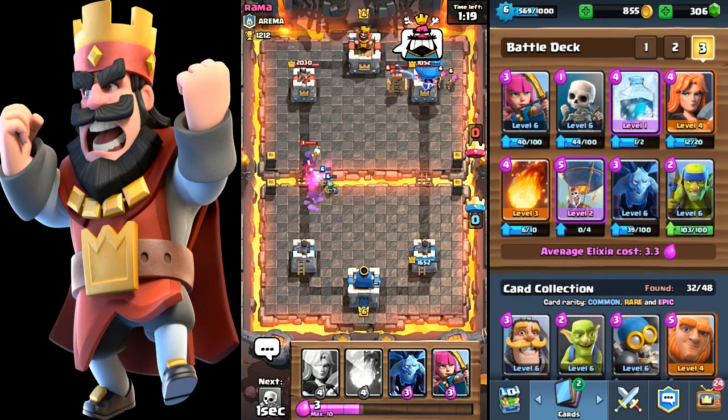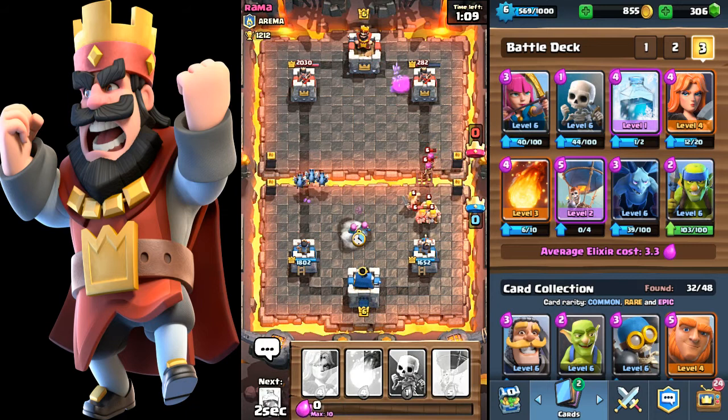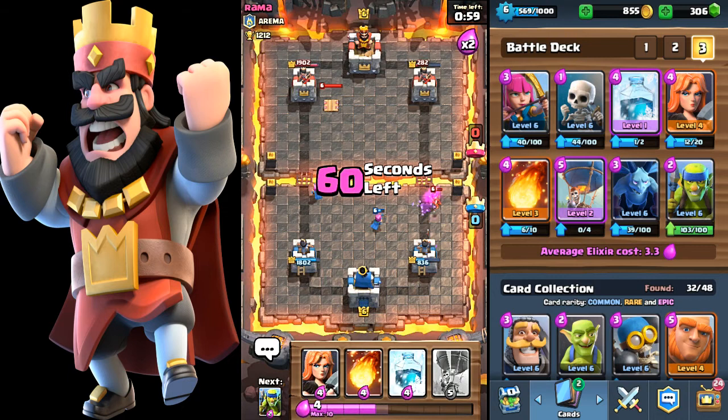Got that tower down low in health. Take out this witch — he has some barbs coming over for my tower. Protect it, protect it — skeletons, go! The skeletons come in so handy at times because they're just one elixir.